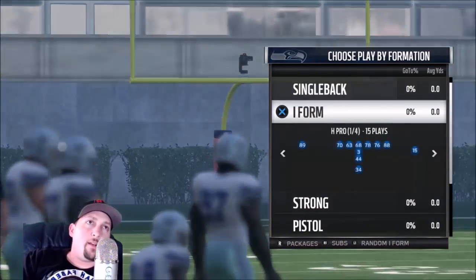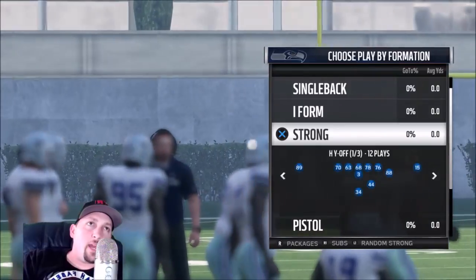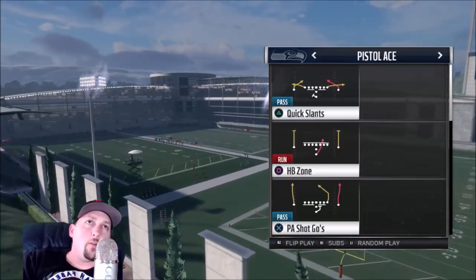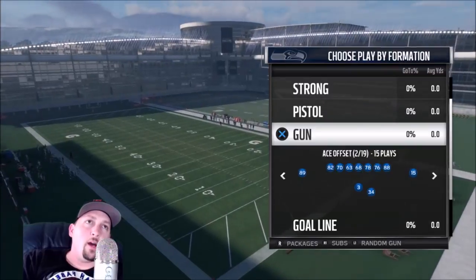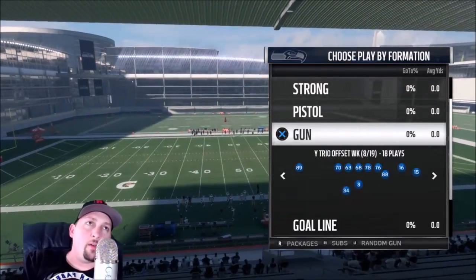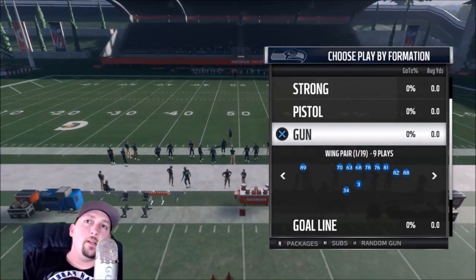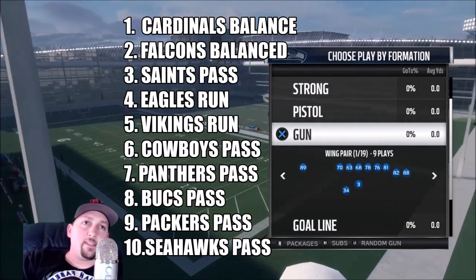Last but not least we've got the Seahawks. The single back formation is extremely limited — only six variations. The I-Form has nothing too spectacular; the H Tight and H Wing are just variations of other types already out there. The strong formations are okay, and the pistol I'm not a huge fan of, though the Ace is okay. In the gun they have some pretty unique ones: Wing Pair, Ace Offset, Ace Slot Offset, Wing Slot — really good run formations. The Bunch TE and Tight Slots are good gun formations, but everything else is extremely average. A decent passing playbook, but that's it. Thanks for watching!